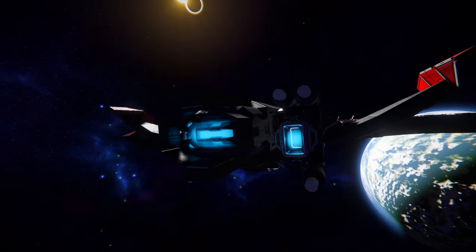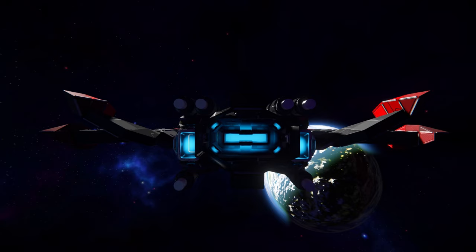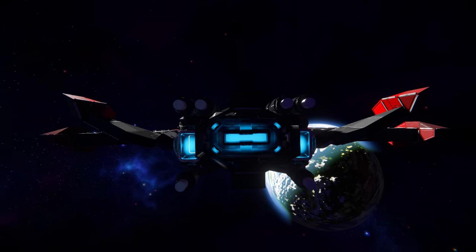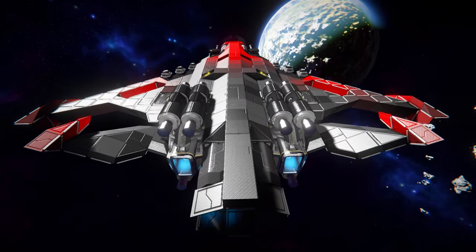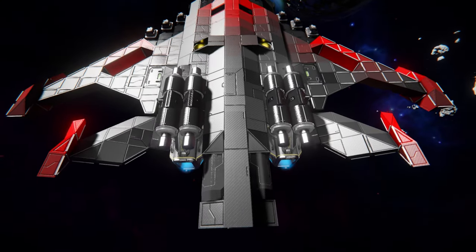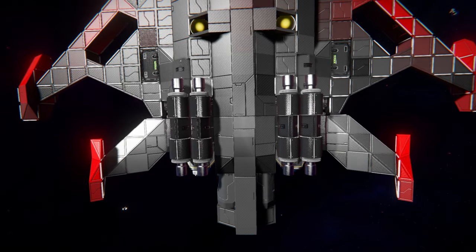Coming around towards the very back, turning my lights off, we can see the glow of our lovely ion thrusters to push us around while in space. Above and below there, we can see some fantastic use of rotor heads acting as decoration. Putting my light on once again and moving up to get a clear view — it's just rotor heads sitting on a column, sitting on a blast-edge block, just there for some decoration.